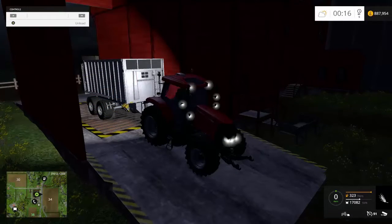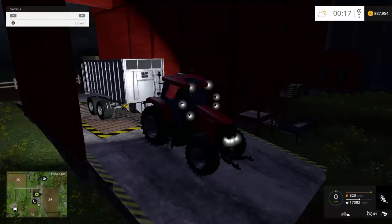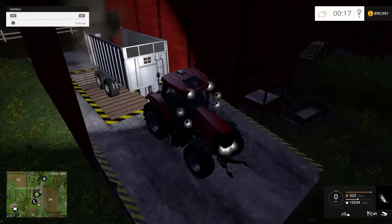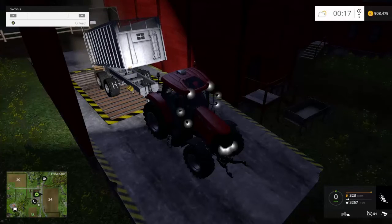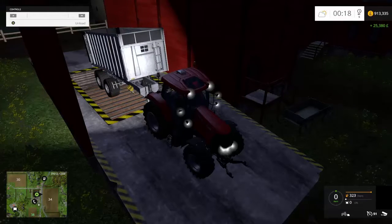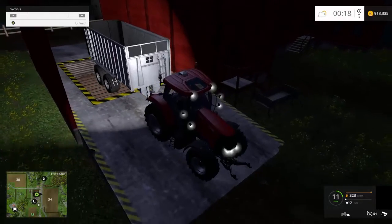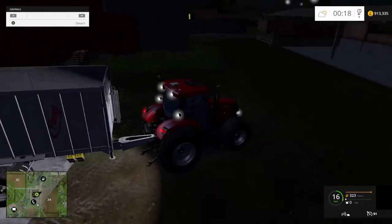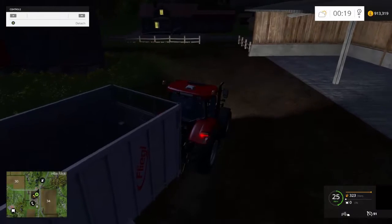Welcome back. I've been back to the silo and filled the trailer up with barley. I drove east to the grain elevator - that's where I'm currently located. I'm going to dump this in here and see how much we get. That money is piling up again. I have put the game speed back onto x5. 25,380 pounds. We've got plenty of money so we don't need to speed up the game.